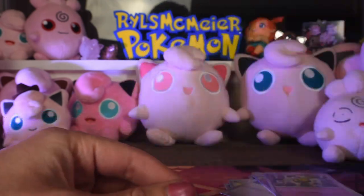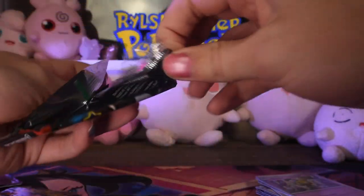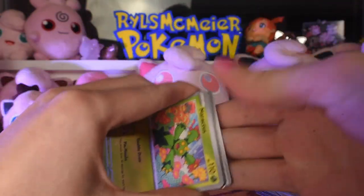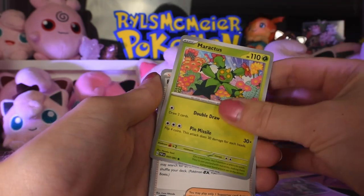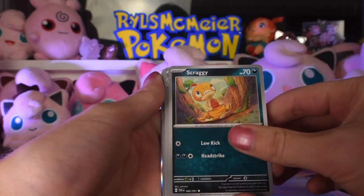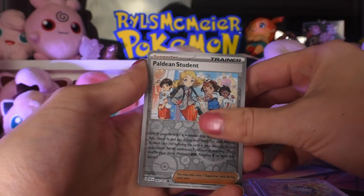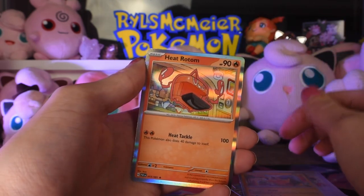Not bad. We got a hit, nothing too crazy though. I still need to hit basically all the chase cards - maybe literally all of them. But still I'm enjoying the set. Maractus, Paldean Student, Lapras, Scraggy, Whimsicott, Scrafty, Swoobat, Paldean Student reverse, Pikachu reverse, and Heat Rotom as the rare.